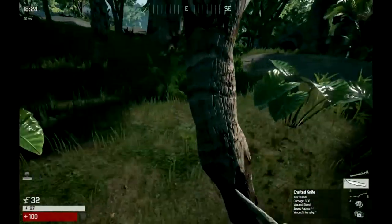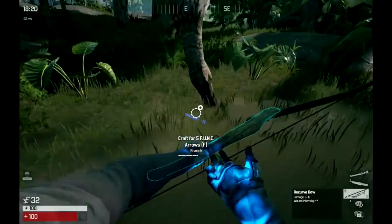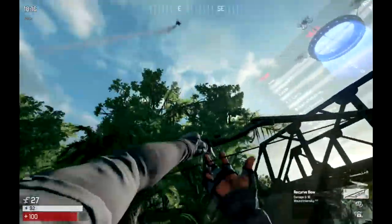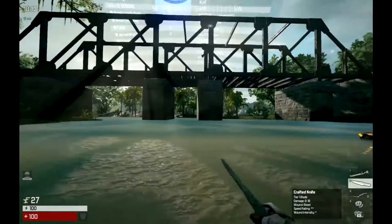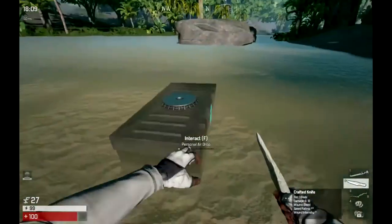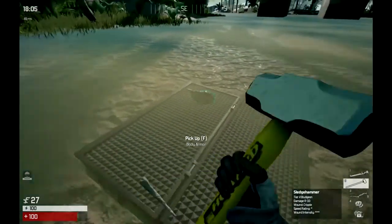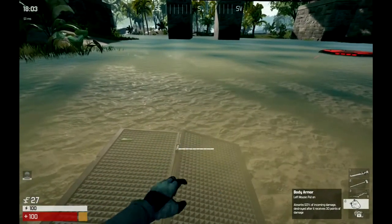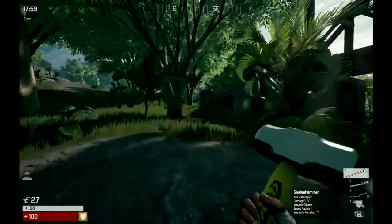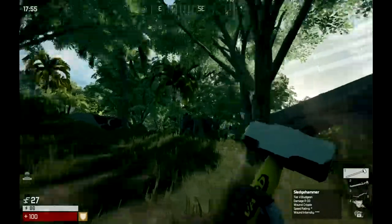I make a quick backpack because I need some space, make some more arrows before the airdrop comes in. And there it is — the beautiful sledgehammer. We got our stim, we got our sledgehammer. We got a bow, we got body armor. I'm actually pretty confident I can almost kill anyone in the game right now.